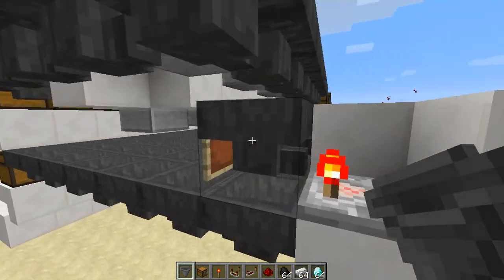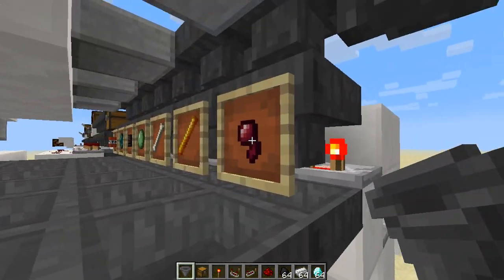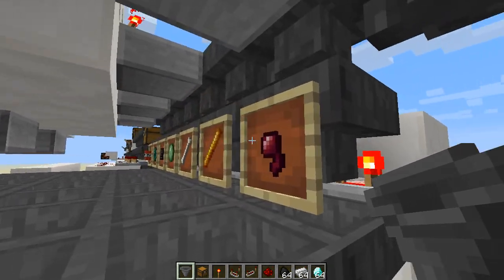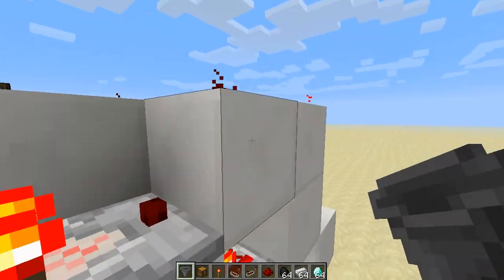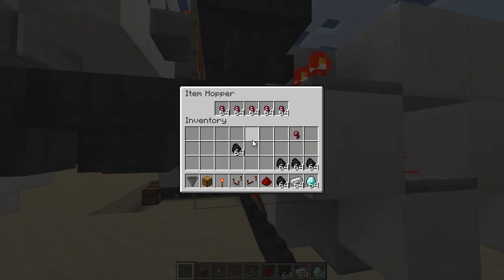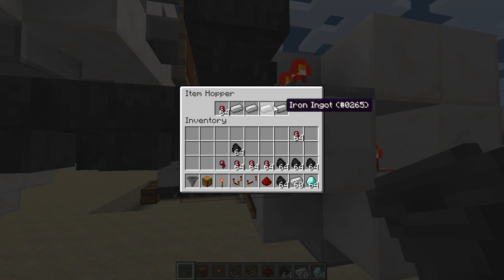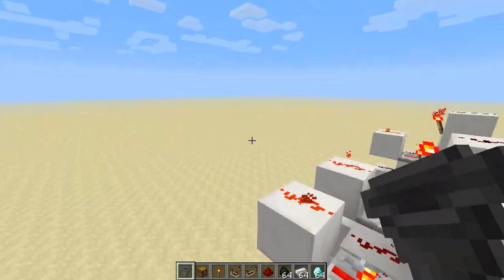Not a huge deal. And like Zaptrocity said when we were chatting in his comments on his video: if you've got that many items going through your system, it's probably not a big deal if you've got some stacks that get stuck in there. One solution is to just make sure you have something else clogging up the other four spots, so at least you only get one stack that gets stuck in there.